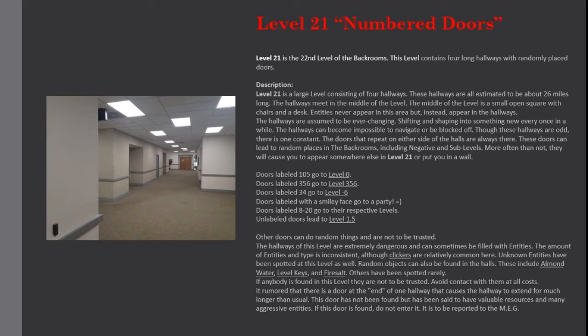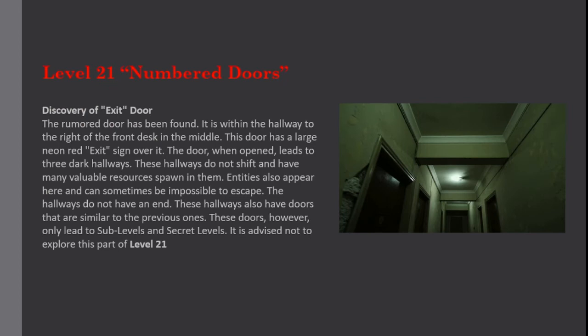It is to be reported to the MEG. Discovery of exit door: the rumored door has been found. It is within the hallway to the right of the front desk in the middle. This door has a large neon red exit sign over it. The door, when opened, leads to three dark hallways. These hallways do not shift and have many valuable resources spawn in them. Entities also appear here and can sometimes be impossible to escape. The hallways do not have an end. These hallways also have doors similar to the previous ones; however, they only lead to sub-levels and secret levels. It is advised not to explore this part of Level 21.